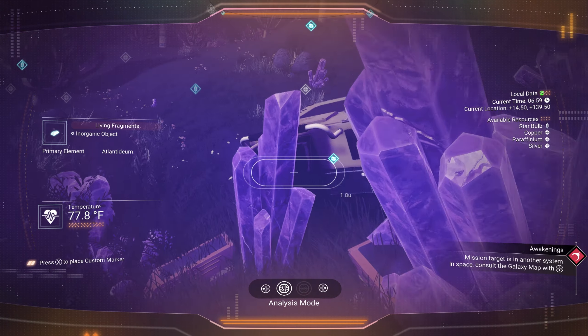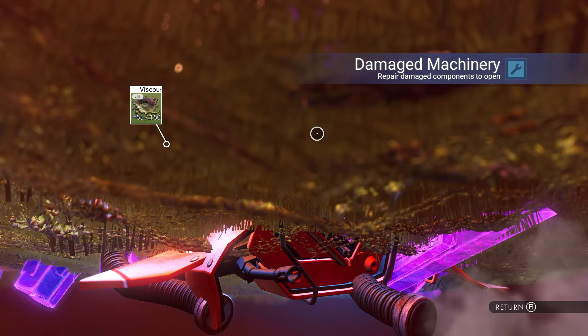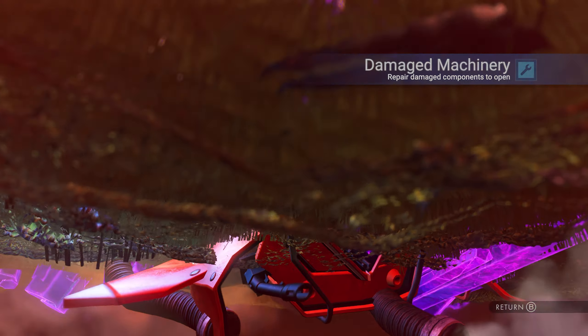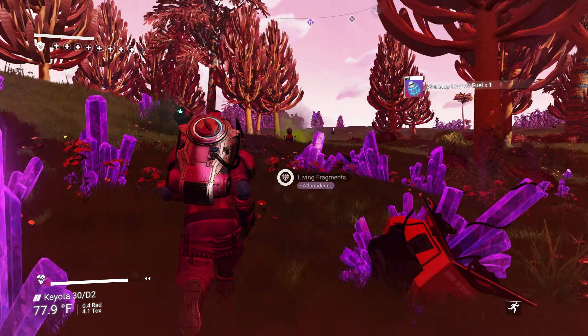I see something — cargo drop! Let's grab this and see if we can get an upgrade. Launch fuel — okay, that'll save me one crystal even though I have plenty now.